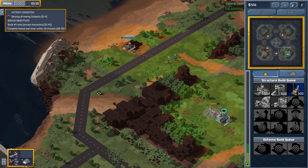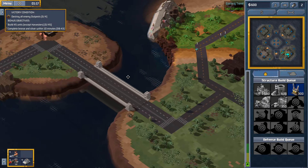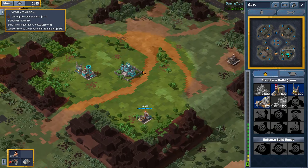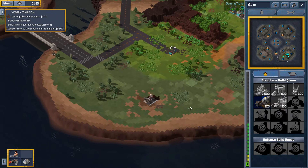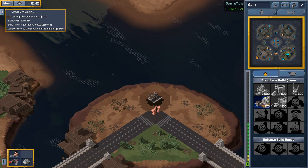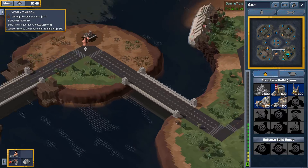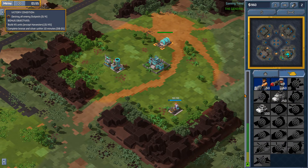Looks like a secondary refinery over here. It looks like we've got a couple of options here for refineries. I think this little island's all mine. I imagine the enemy's actually over here. Barracks complete. I don't know what these stars are — let's go find out. Got my barracks.